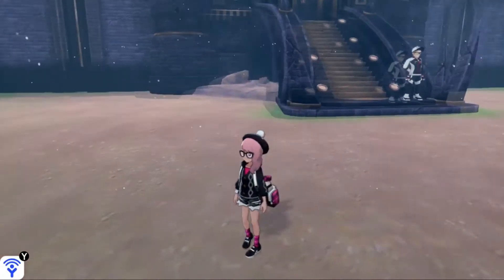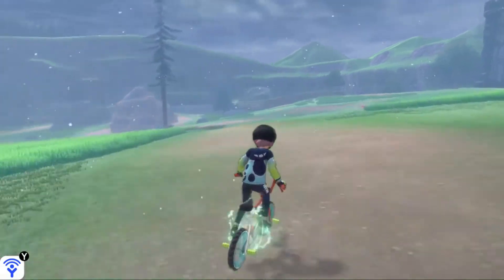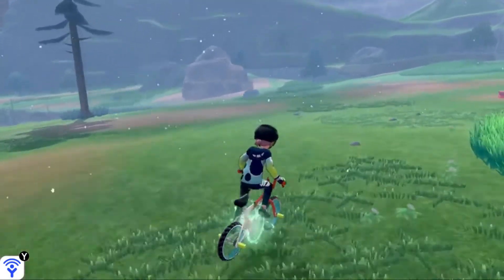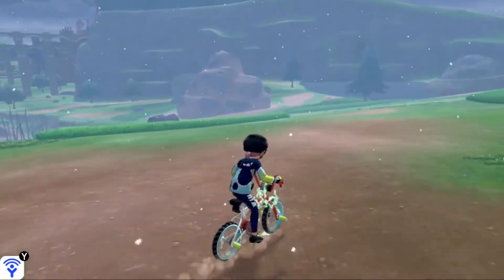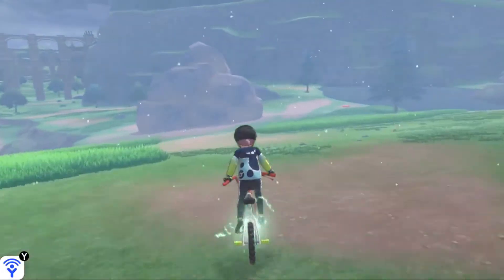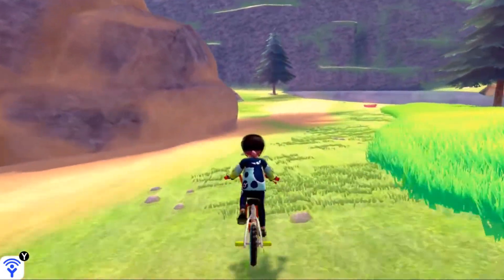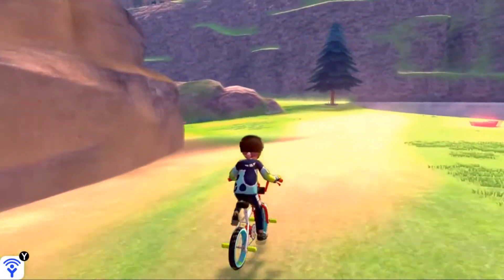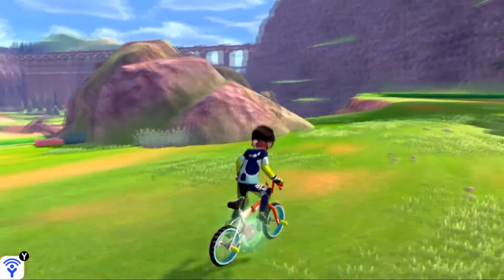So the very first thing, fly to Hammerlocke Hills in the Wild Area, and with Hammerlocke behind you, we're going to head right. We're going to go into the distance — you can see the giant boulder thing in the distance, that's where we're headed. We're actually going to go a little bit past that. So this giant boulder and Giant's Cap, we're going to go right past it and dodge that Lycanroc over there. There's another big boulder over here that we're going to go right past and make a left around it.